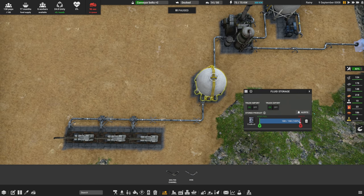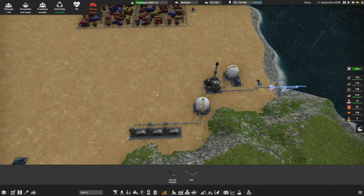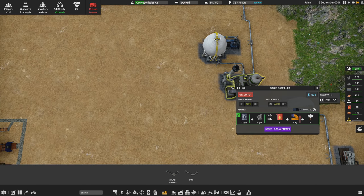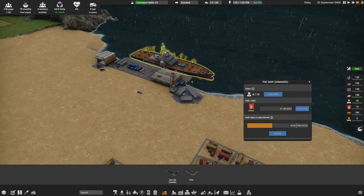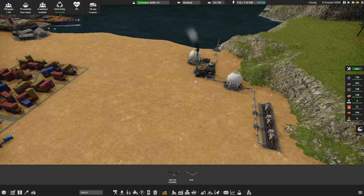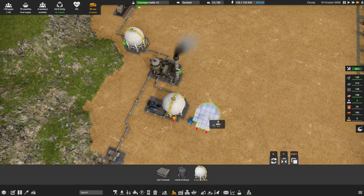Hopefully we get to the point where we're net negative on this storage and sucking out more than we're putting in, at which point I can add more supply intake. We should probably start storing more fuel now, because once we repair the shipyard and get the boat going, that'll need fuel too. So maybe two completely separate tanks is fine here — building up reserves early is smart.